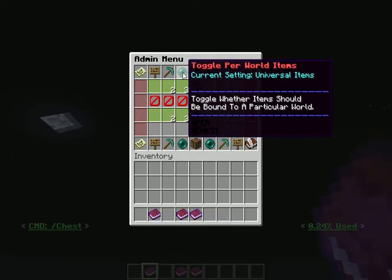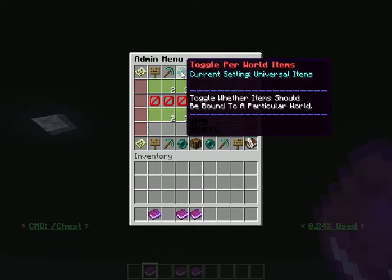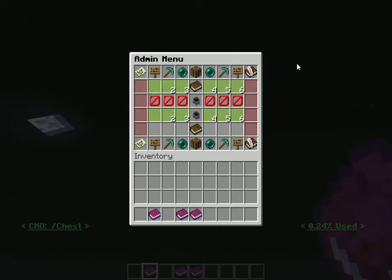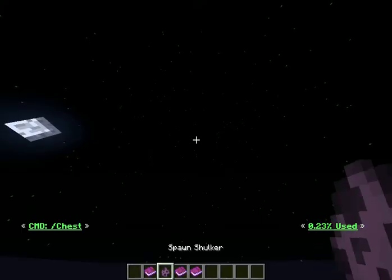The next option is per-world items, which has two options: universal items or per-world items. How that works is when you have universal items, all the items in your chest are available to you. Let me go ahead and demonstrate that really quick.